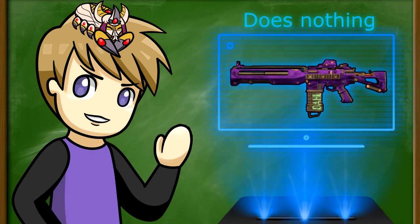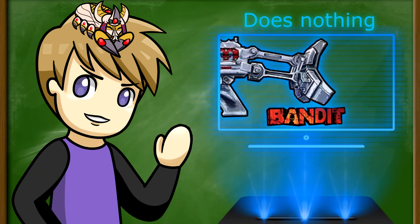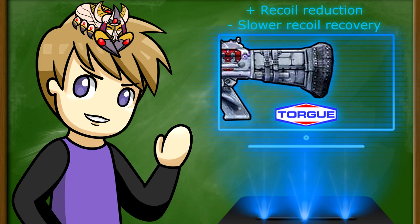Moving on to stocks — just like the barrels, there will be no stat bonuses for having a matching stock. The Vladoff stock provides faster recoil recovery and decreased recoil reduction, and has two rods branching from the top and bottom of the gun to the back of the stock. A Bandit stock does nothing to the gun and has two beams connected to what can only be described as a three-fingered claw. A Dahl stock increases accuracy and recoil reduction, provides faster recoil recovery, and is somewhat triangular with a hole in the middle. A Jacobs stock increases accuracy but decreases recoil reduction and slows recoil recovery, and is very bland and slanted downwards. A Torque stock increases recoil reduction but slows recoil recovery, and is very bulky with what looks like padding on the back.